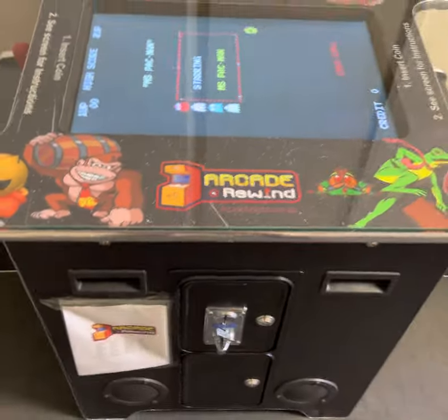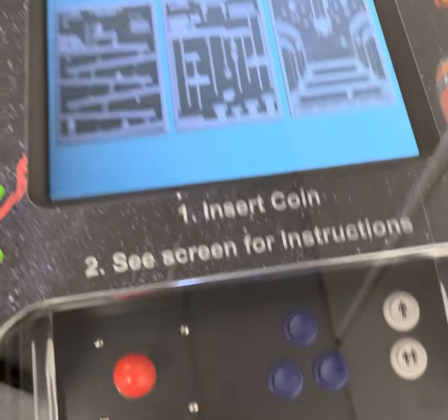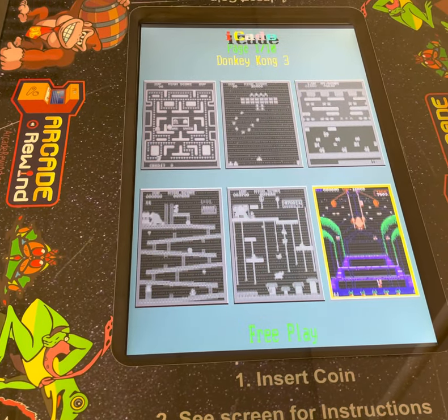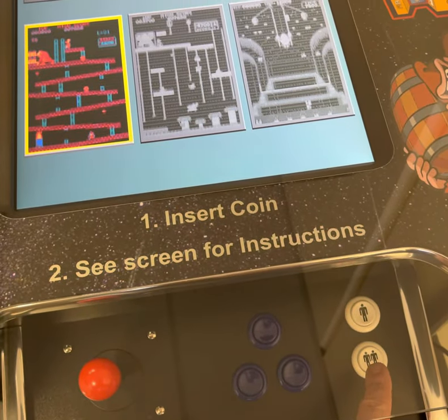If you want to play, you just walk around, tap player 1 or 2, and then pick your game. Donkey Kong as an example — you tap 1 for 1 player and 2 for 2 player.